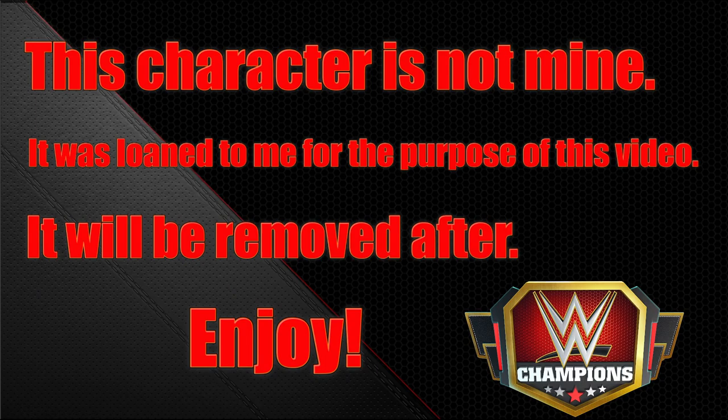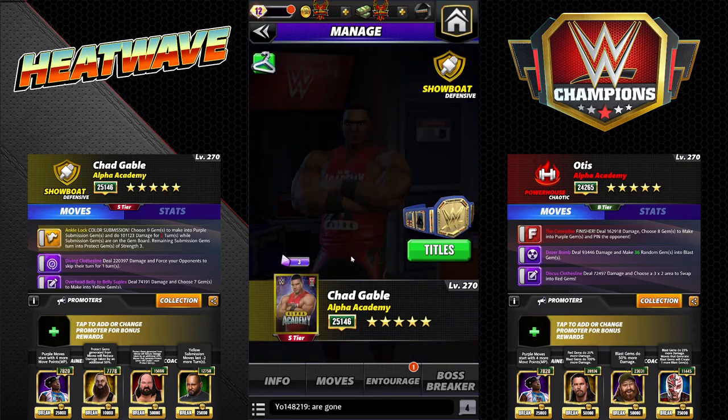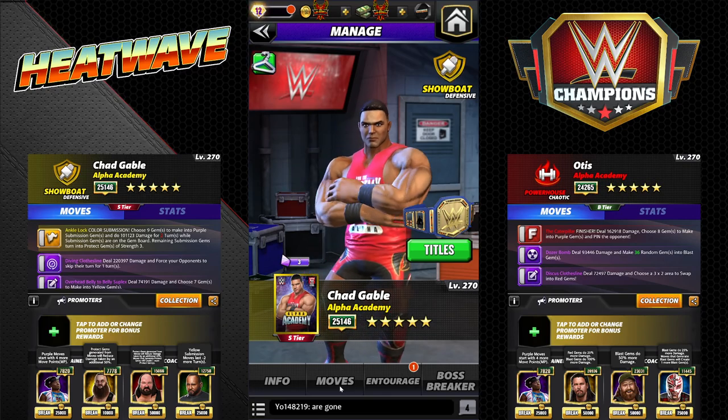Hey everyone, Merix here bringing you another video. This one is going to be the tag team builds of the Alpha Academy - Otis and Chad Gable. I'm going to run them both in the first slot. The setups you see are for their builds and I'm going for wins with both of them. The goal is quick, fast wins in Showdown. Let's take a look at Gable first and then move to Otis after we win real quick with Gable.